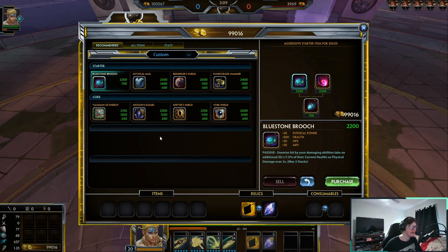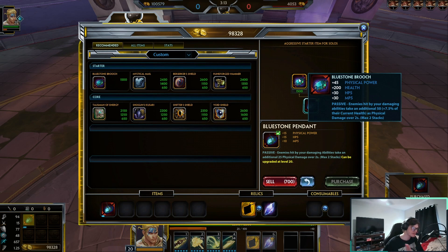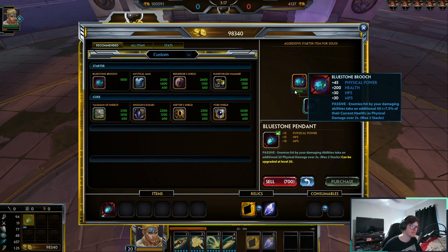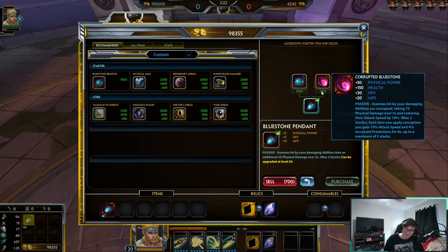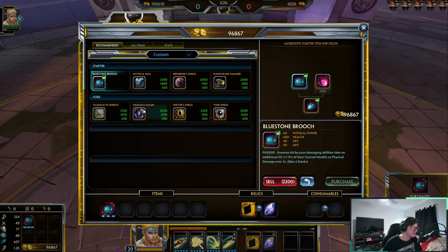Before we get into the build, this isn't the end-all be-all, so feel free to change it up. Bluestone is what I love to start with because you get that extra bit of tick damage. I like building Bluestone Brooch, but Corrupted Bluestone also slaps. Whatever you choose, they're both very good items.